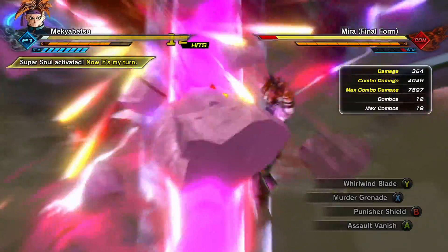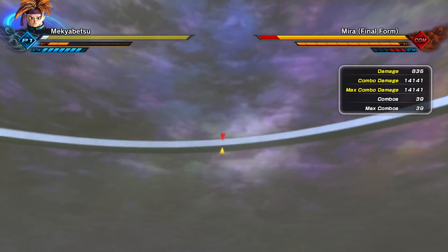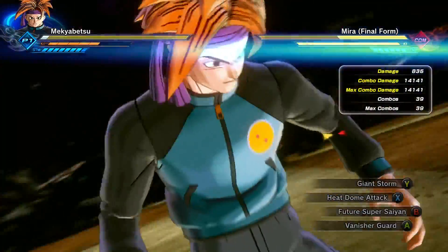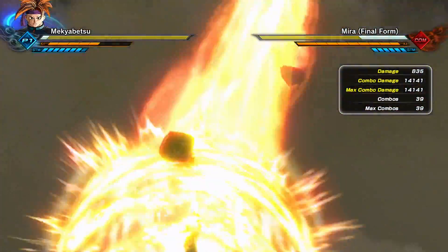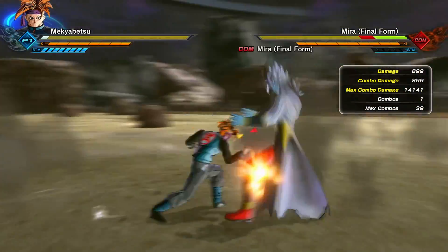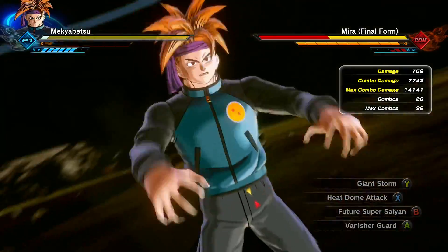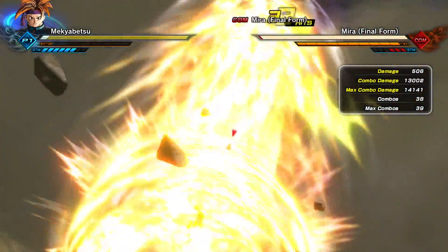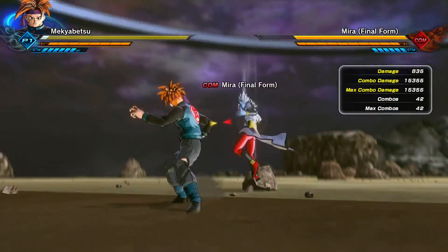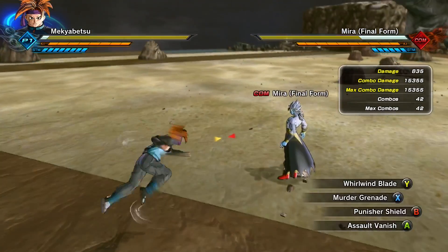It's a pretty fast combo and it doesn't ask for too much Ki. It does ask for stamina, but see there it is with Heat Dome Attack — as I was telling you in the last segment, see how Heat Dome Attack connects because when that spear appears it'll knock them into the air. I wasn't close enough for it to land right there, but you guys know what I mean. Here's a variation if you want to use Punisher Shield for a little bit more damage. Assault Vanish takes both stamina and Ki, so that'll be one, two, three bars. I think I need to be on Book in order to pull that off, but it's still really clean.